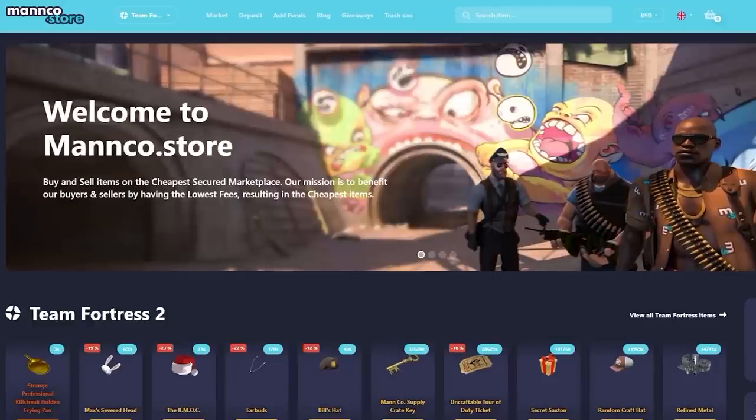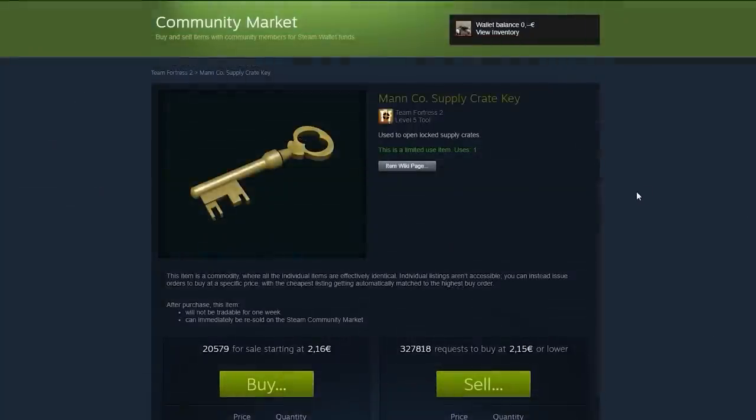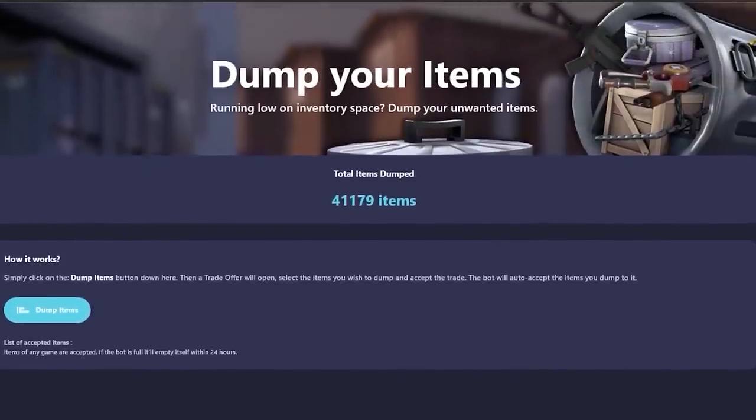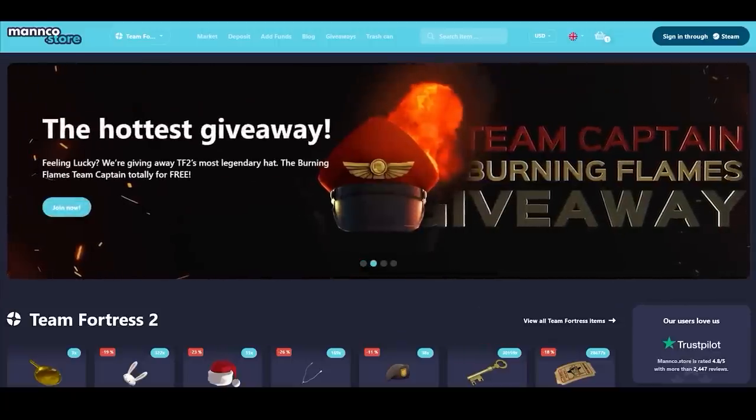And by the way, if you like TF2 workshop items, you'll love today's sponsor Magnet Store. They're usually 20% cheaper than the community market. They host daily giveaways. There's also a trash can to quickly get rid of your trash, and they're giving away a Burning Flame Steam Cap unusual right now. So use my link in the description if you decide to use it. On with the video.